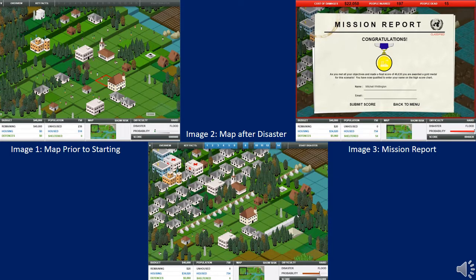Hi, my name is Mitchell and I have undertaken both the flood scenario and hurricane scenario, with my highest score of the two being flooding. The flood location is within Europe and the scenario instructions include building two hospitals, two schools and enough housing for the 256 unhoused people.